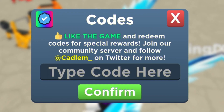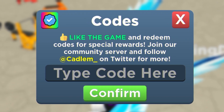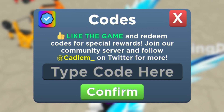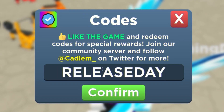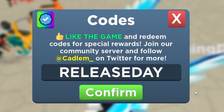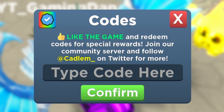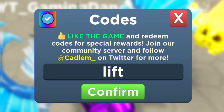Before I go on to even more working codes, if you guys could subscribe to the channel that would be awesome — whenever this game updates I'll be releasing new working codes right here. Next up is going to be the code 'RELEASEDAY' — make sure to put in the capitals just like me when redeeming these. This one gives you the Evil Angel pet, which is the pet I have equipped right now. Already used that one. Then we have 'putlift' — redeem that code for some more rewards.